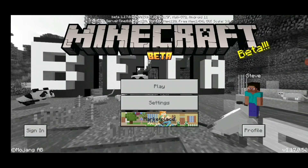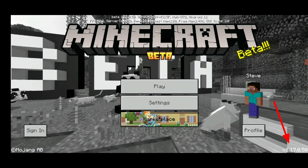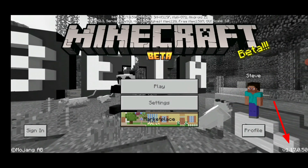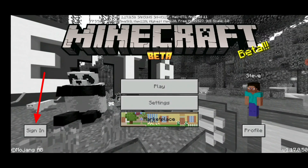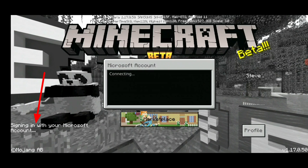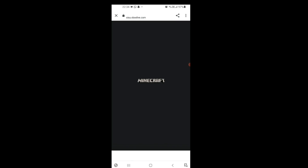Let me clarify a few things: I'm using version 1.17.0.5, and on the safer side you need to connect to a good Wi-Fi connection. Once that's done, click on the sign-in button in the bottom left corner.